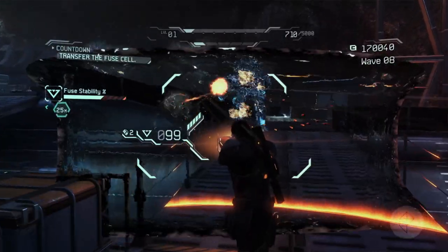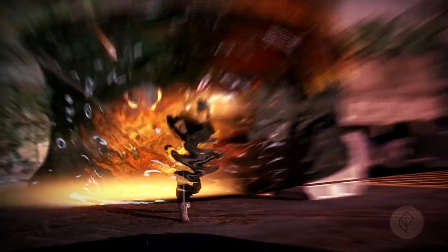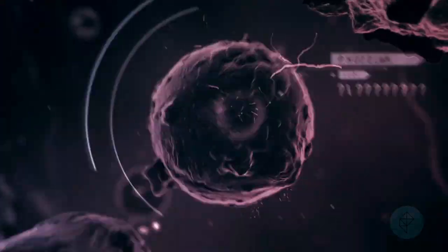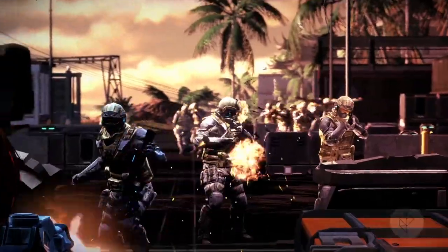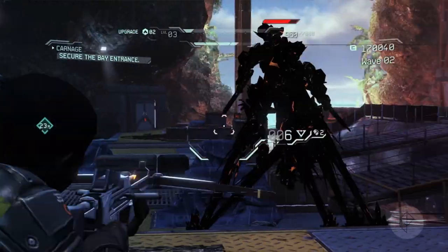Each one has his or her own signature weapon. So Dalton has the mag shield that he can hold up and move around with, but it also releases a kinetic blast of energy which liquefies any enemies nearby. Izzy has the shatter gun. When you start firing the shatter gun at enemies, it crystallizes them — and better yet, once you crystallize one, it crystallizes any nearby enemies and creates a tree of crystallized enemies that can then be shattered by either you or your friends.